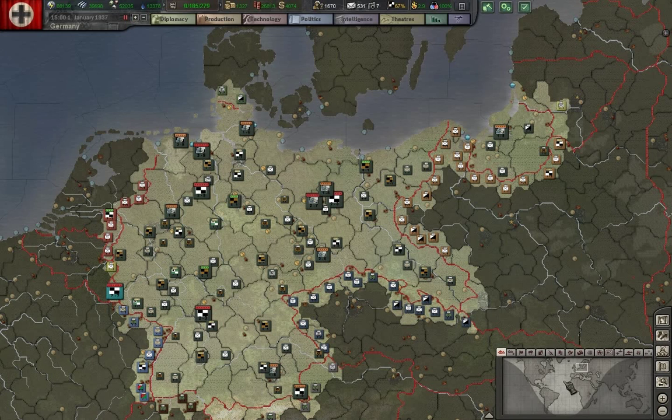Welcome to my playthrough of Hearts of Iron 3 with Black Ice and Third Reich Events Mods. This is Episode 5, the start of 1937.